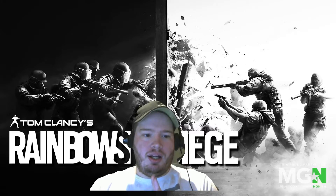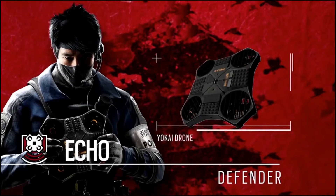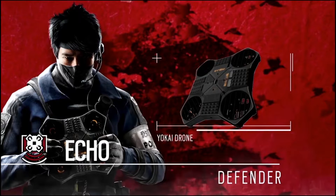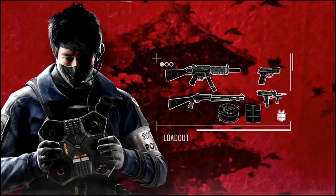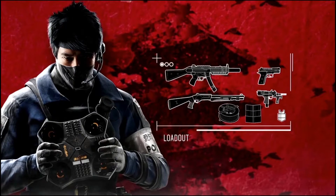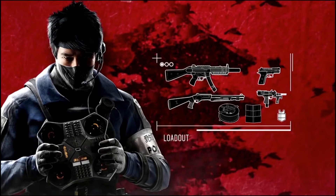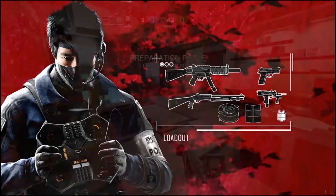We also have Echo. So we have two new operators straight from Japan. First, let's focus on our defender, Echo. He is an objective defender who comes equipped with his unique gadget, the Yokai drone — the first ever drone available on defense. You can use it two ways: either as support for your fellow roamers, or as a trap. It should be exciting to see how it pans out.